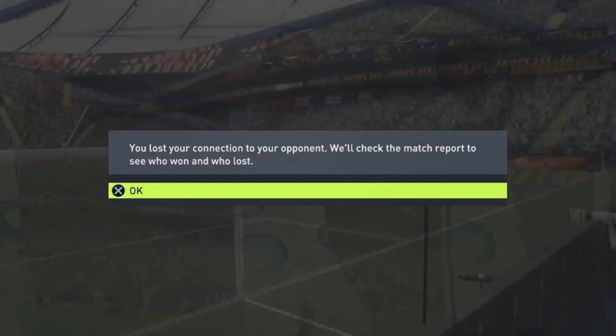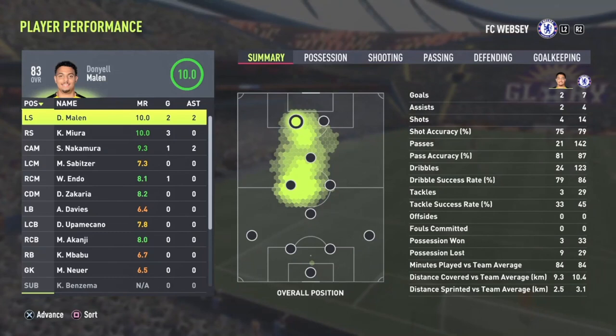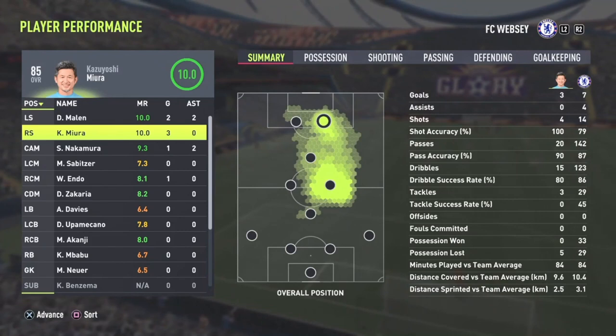He's gone! Malin with two goals and two assists, King Kazoo with the hat trick — that's his second match ball already — and Nakamura picking up one goal and two assists. Let's get into game number four.